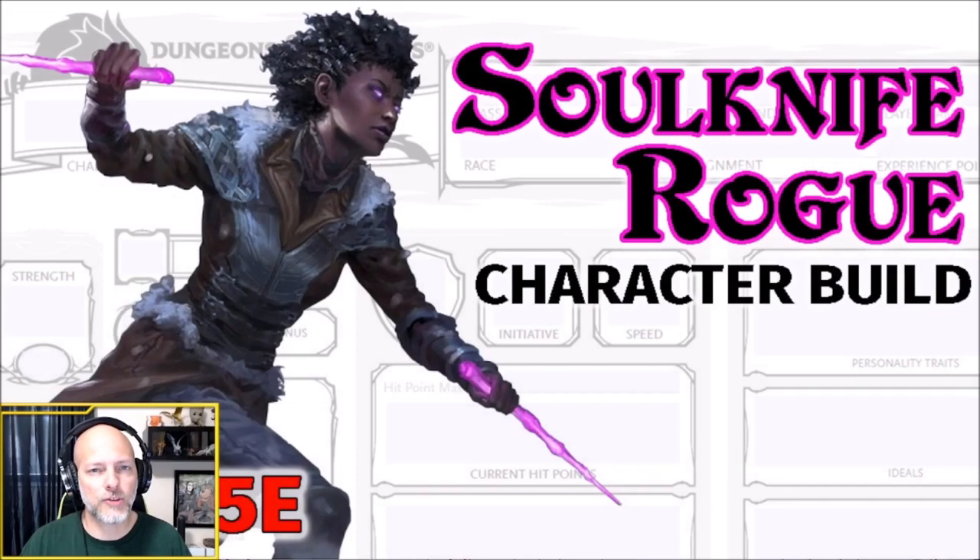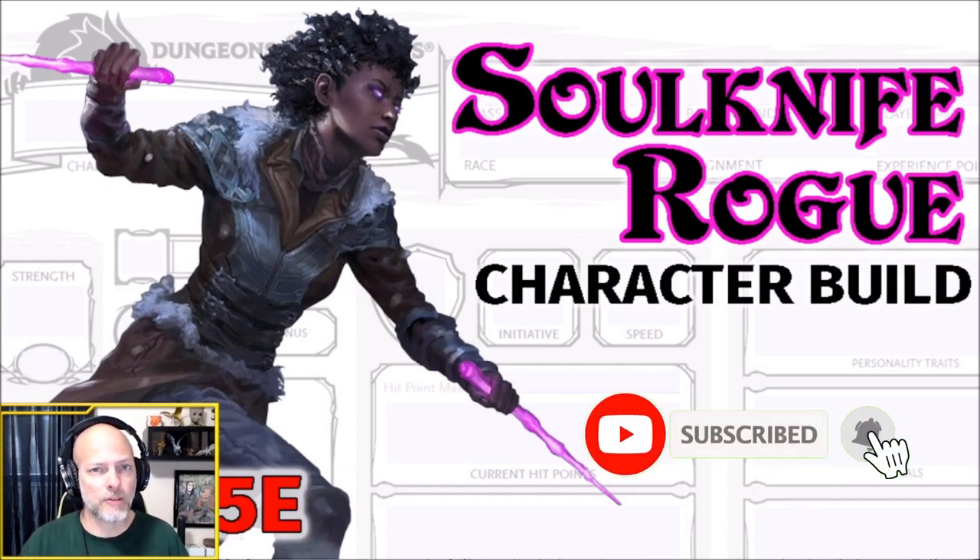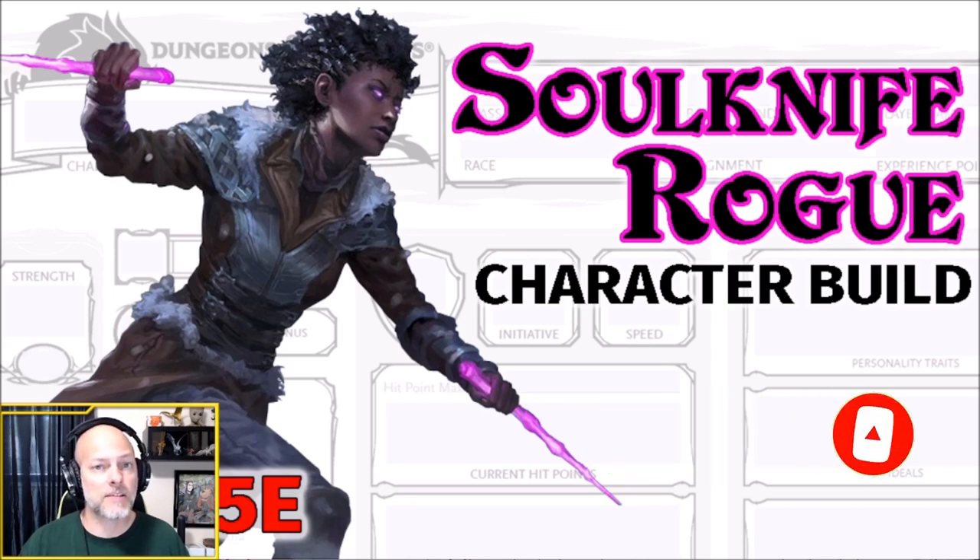Hello there, adventurers, and welcome to WallADM. Today, we're going to do a character build on a Soulknife Rogue. For those of you that are familiar with my character builds, I do not build on optimization but more on themes. Today's theme is going to be to utilize our abilities of the Soulknife Rogue — in particular, our dice that help with our skill checks and our skill abilities. We're going to build a thematic character around skills.